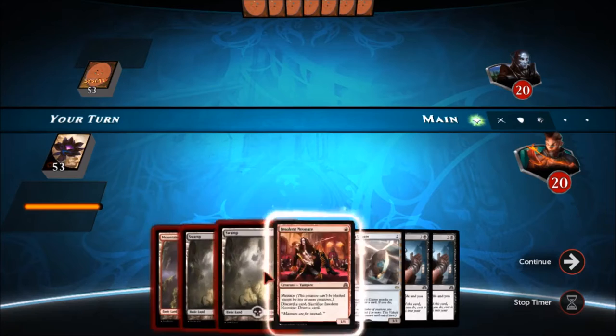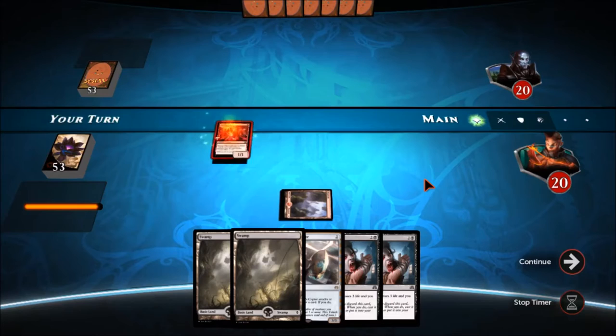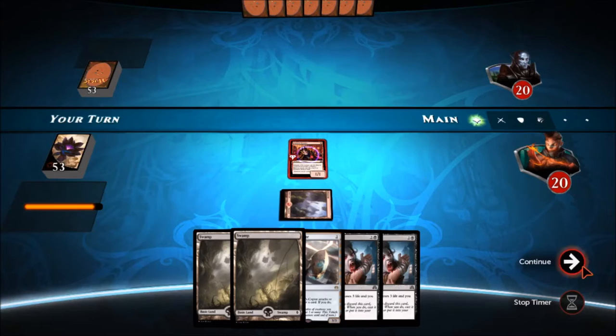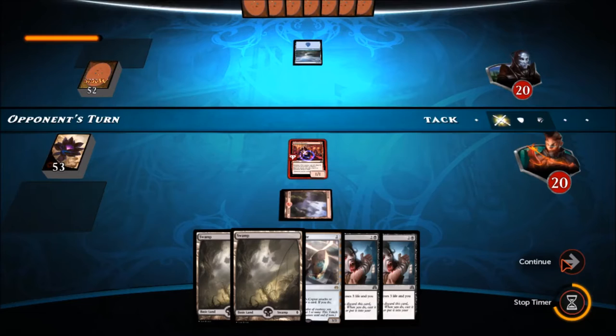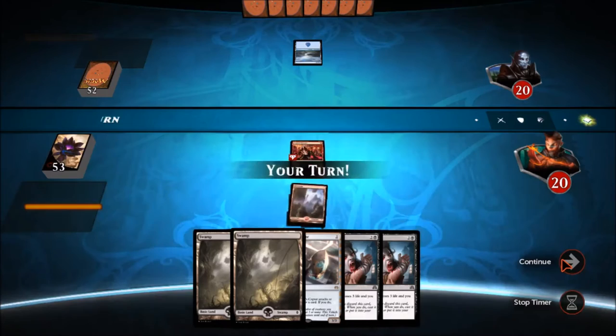He takes a little bit of time, decides whether he wants to keep or not. I get to go first, which is something I will definitely do without hesitation — not that I have an option. With the curve I have, it's really good, and hopefully I can draw something other than land for a while. The deck really doesn't need more than three.